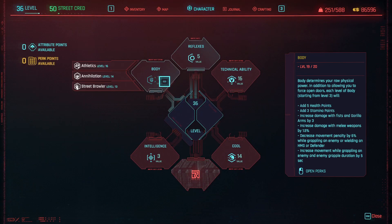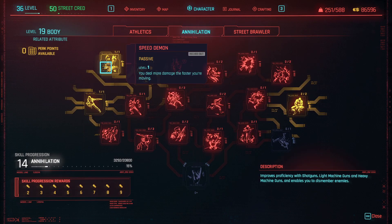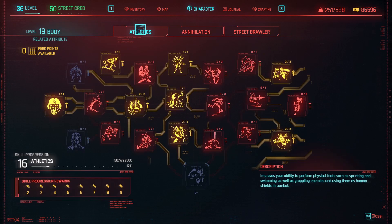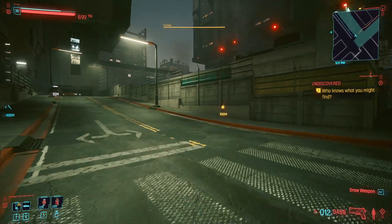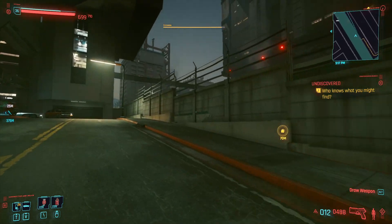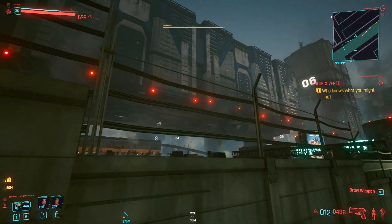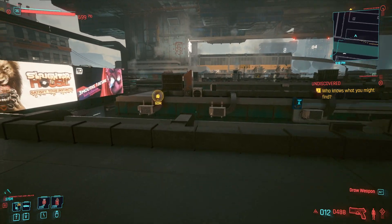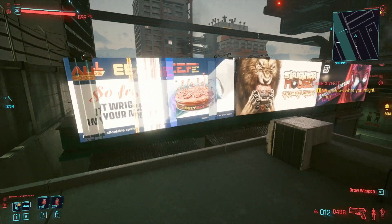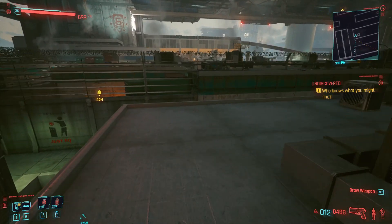Over here in Body — Annihilation or Athletics — health regen increased by 30% while in combat, seems nice. Let's go over here. I don't even know if we need our vehicle for this, but look, we may just be able to jump over right here. Okay, let's see — we got a saboteur, sabotage something.